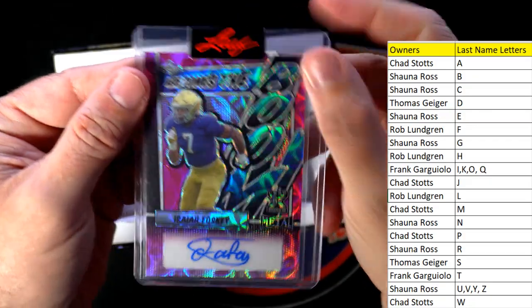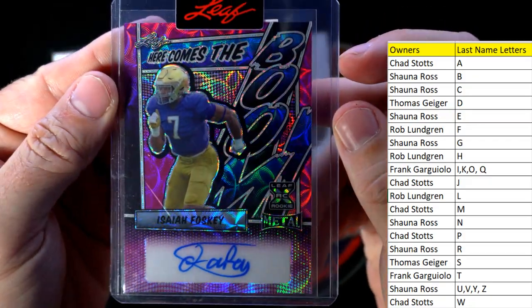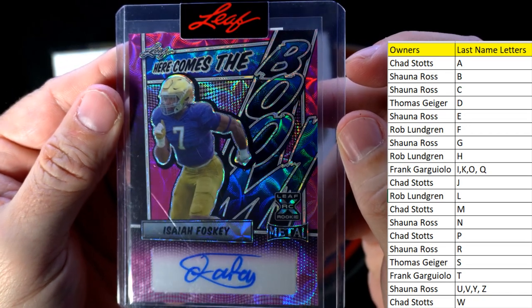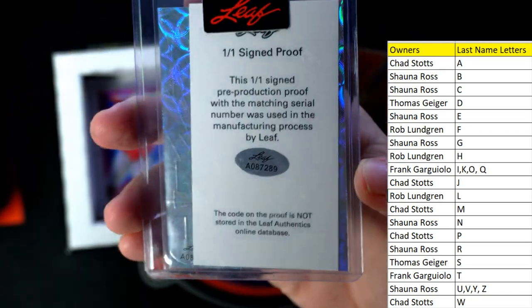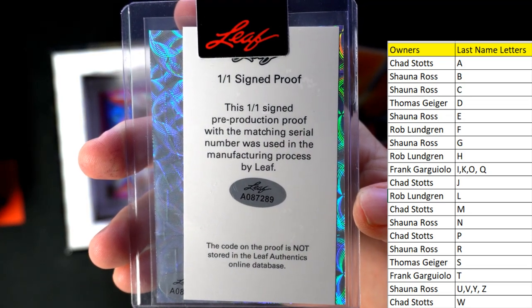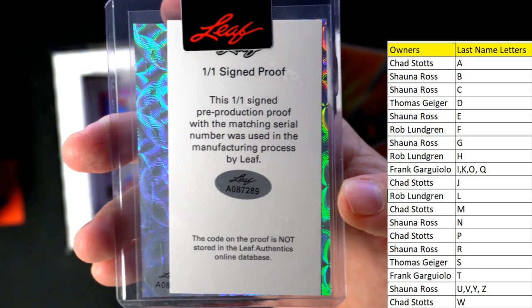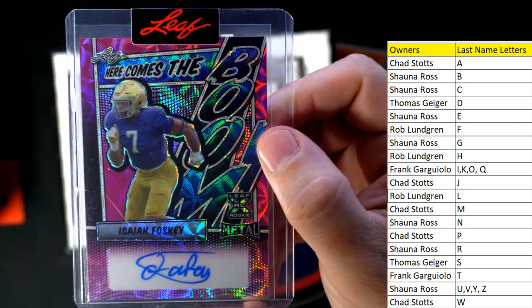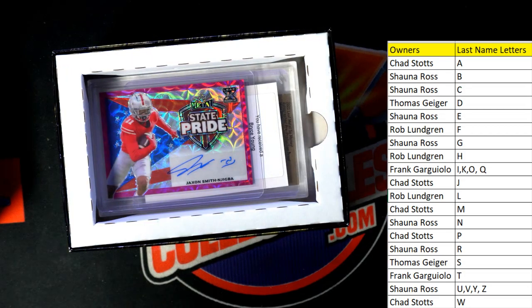Here comes the boom — Isaiah Foskey! And that is a 101 signed proof, and that is Rob L. Good for you Rob, look at that man! Rob sneaks in there with a great hit — 101 signed proof coming out to you.